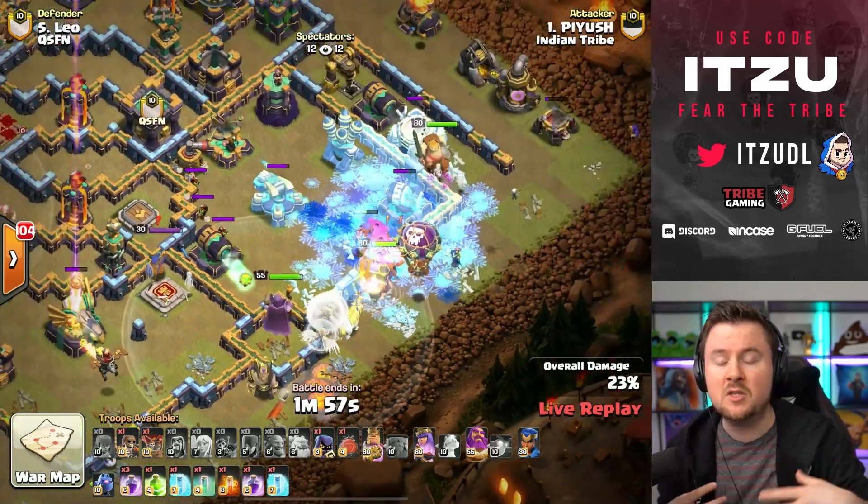Now can QSFN push ahead? They really need to get this lead. The next attack is Leo coming in with a queen charge hybrid — the strategy everyone's hyped about. Hybrid is back and quite strong, but if the traps are placed well against it, as an attacker you have no chance to save it because spring traps are just so powerful. Let's see if Leo can bring QSFN in the right direction.